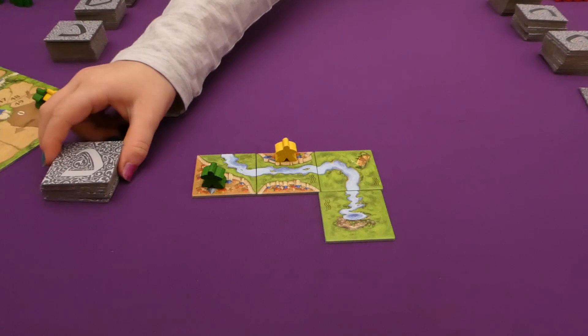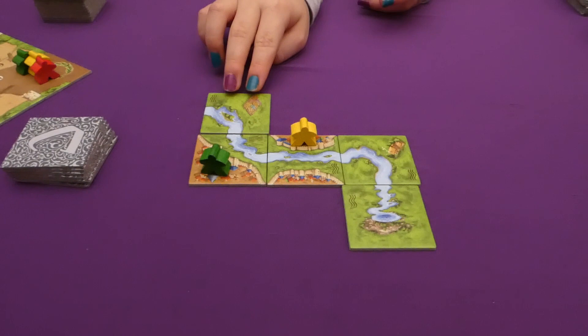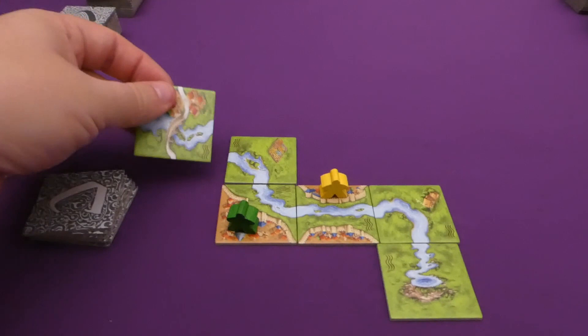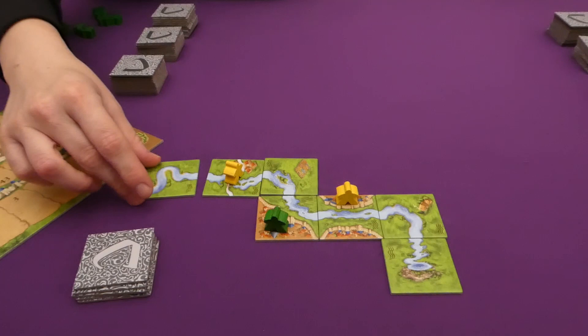Jess draws a corner tile — a good example of the direction rule. You can't have it turning this way; it has to turn that way. My tile has a road going through it — it has to go here, but I am going to take that road. It has got a little bridge over it so the road doesn't end.